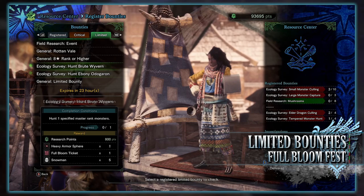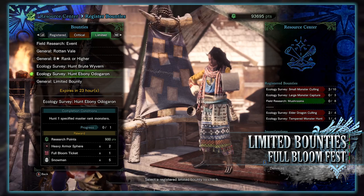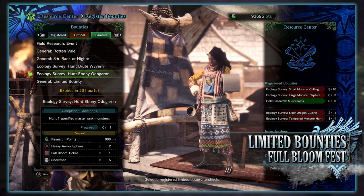Next is an ecology survey to hunt an Ebony Odogaron. You have to hunt one of these fanged wyverns at master rank, and for doing so you'll get research points, some heavy armorspheres, another full bloom ticket, and even more snowmen.